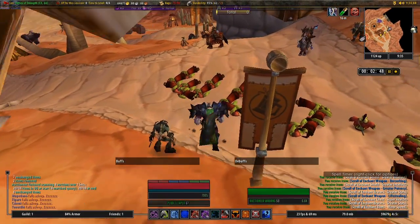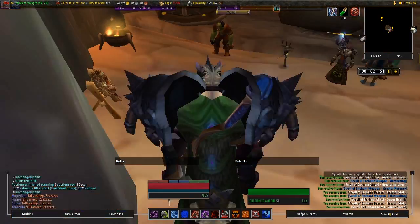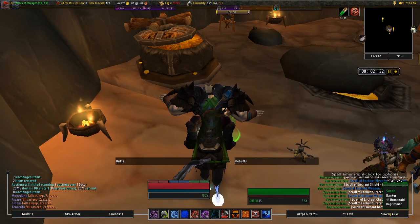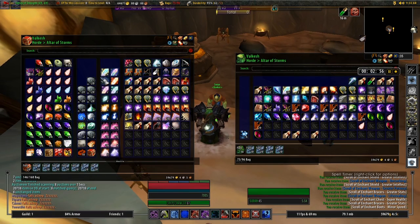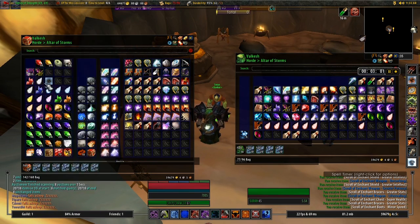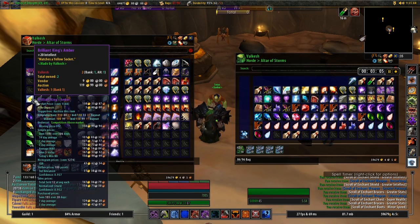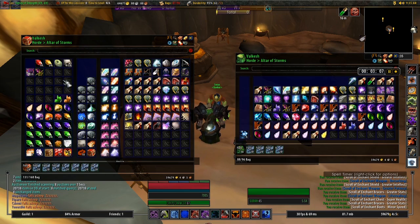We can head to the bank now and I'm going to check my inventory there. Make sure there's nothing I'm missing. You can see I have a lot of gems still left in the bank and there's some scrolls there as well, so I want to make sure that I post those on the auction house.